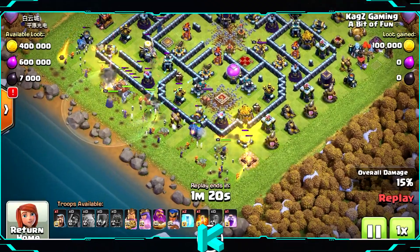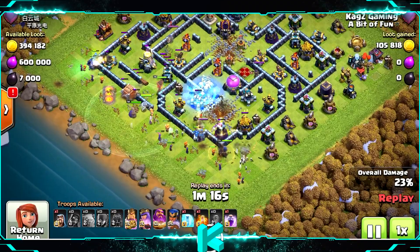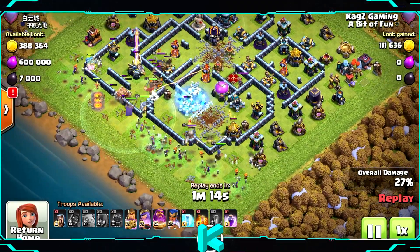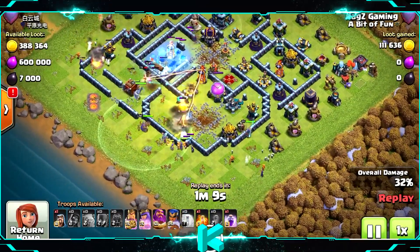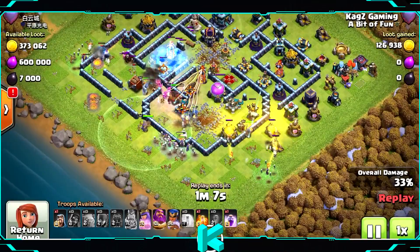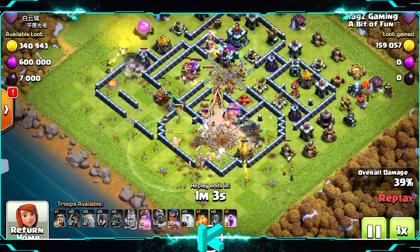Now deploying all the heroes with the log launcher. I wanted to do it next to the eagle artillery so the logs will damage it — not sure about taking it out, but at least damaging it. With the freeze spells, you want to use them on the scatter shots and multi infernos because they will take out your troops in just a few seconds.